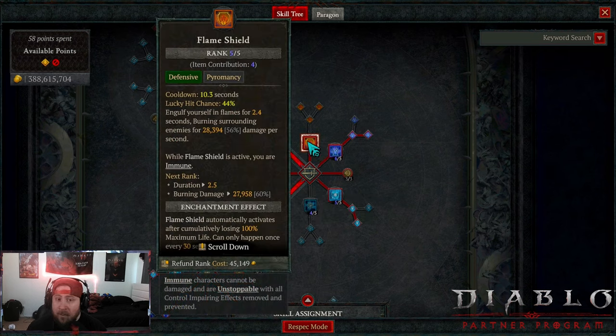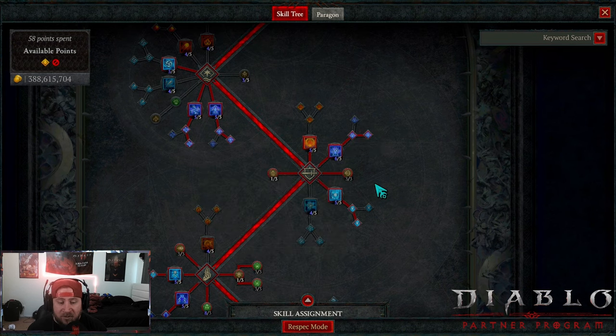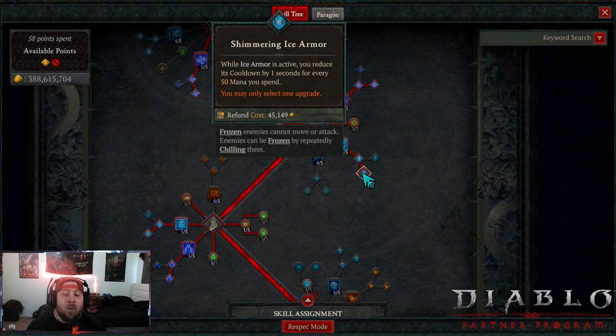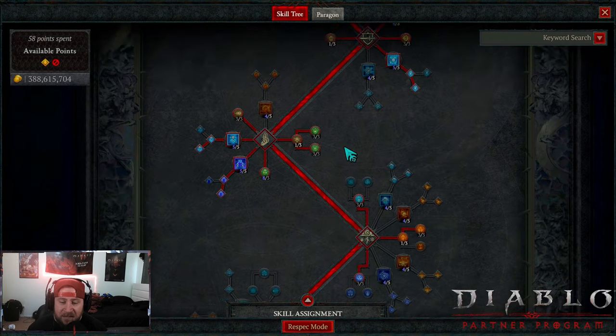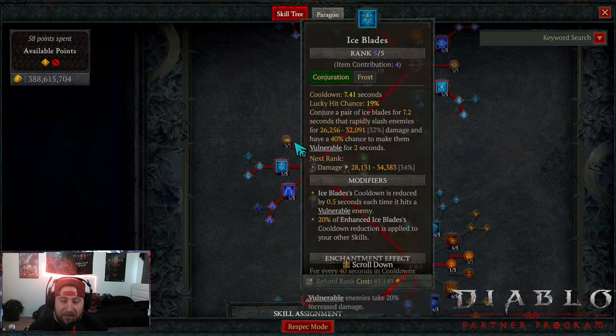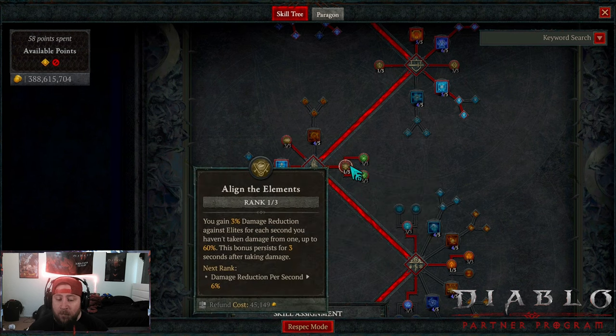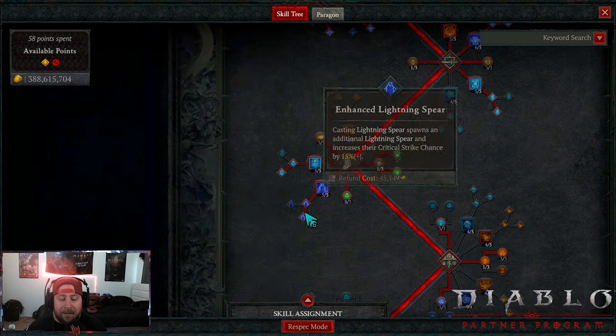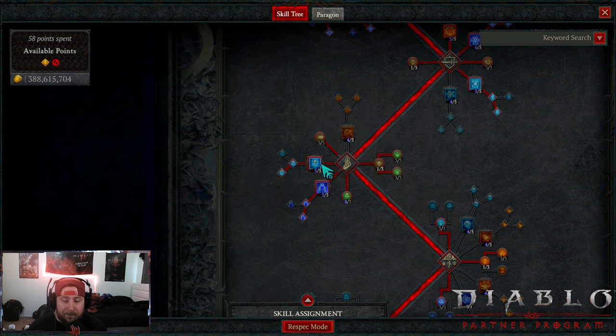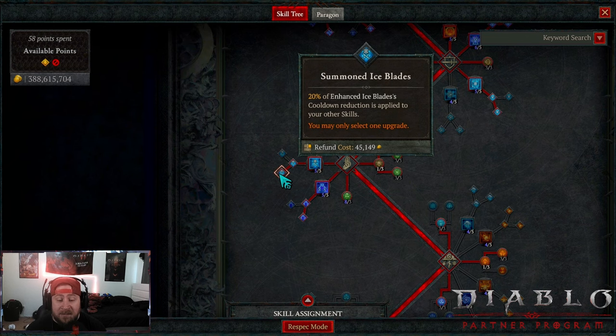For defensive skills: one point into Flame Shield as our get-out-of-jail-free immunity and unstoppable card, Teleport into Shimmering Teleport for damage reduction, Ice Armor into Shimmering Ice Armor to keep our barrier up as much as possible. In the showcase you'll see the Ice Armor shield is up nearly the entire time, putting us around 50,000 life. We also take Glass Cannon for more damage, Elemental Attunement to reset defensive skills, then in the Conjuration tab we take almost everything except Hydra — lucky hits to trigger conjurations, one point in Align the Elements for DR, max Mana Shield and Protection for an extra barrier, Lightning Spear into Invoked to stun and make enemies vulnerable, and Ice Blades into Summoned for more cooldown. We max Conjuration Mastery.